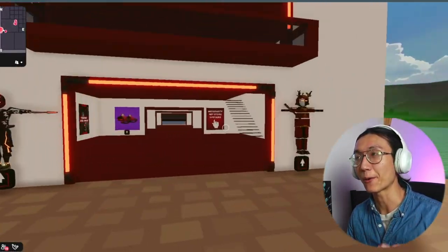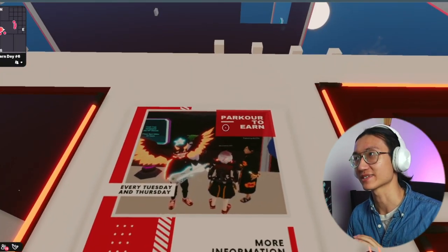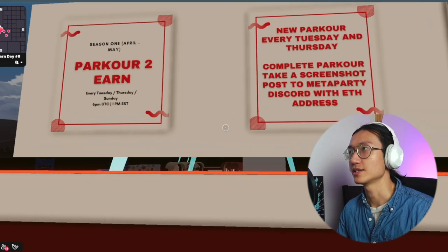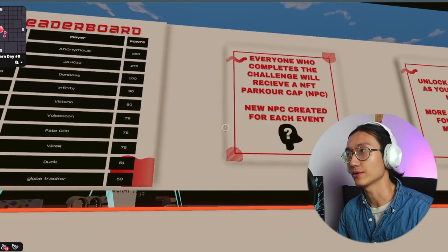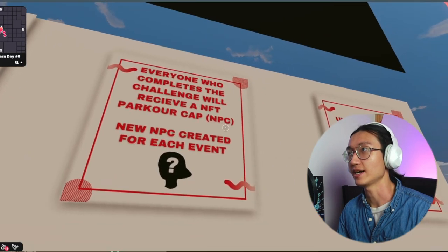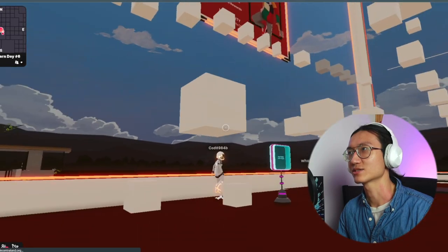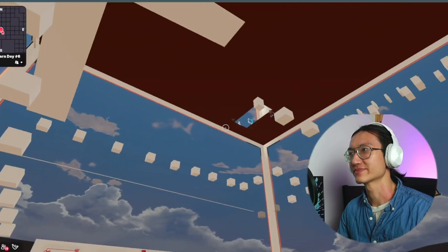Next we have a newer version of play-to-earn in Decentraland called Parkour to Earn. Basically, you do parkours and can earn NFT wearables that you can sell. It runs every Tuesday and Thursday and you have 24 hours to complete each challenge. Everyone who completes the challenge will receive an NPC — which stands for NFT Parkour Cap.